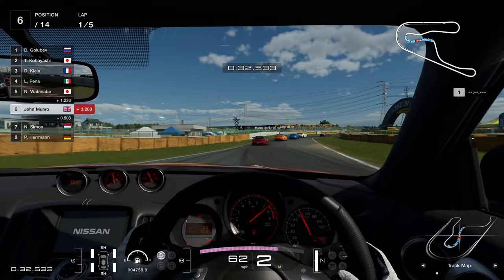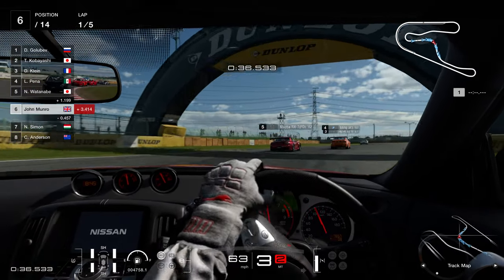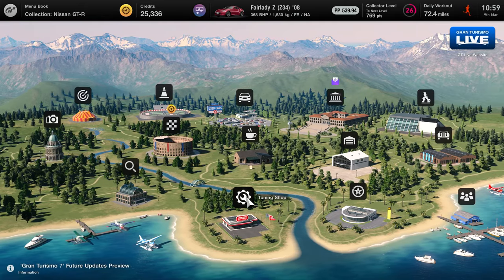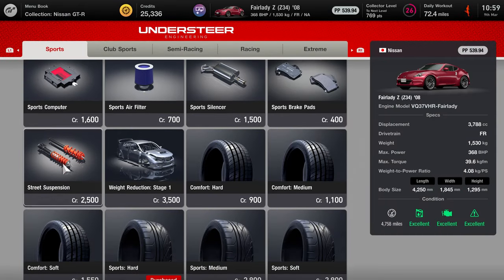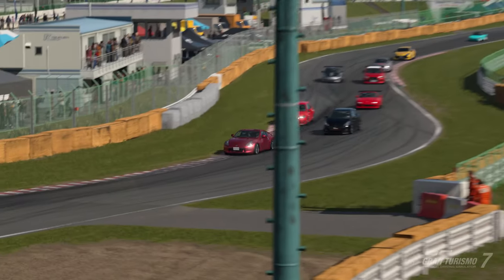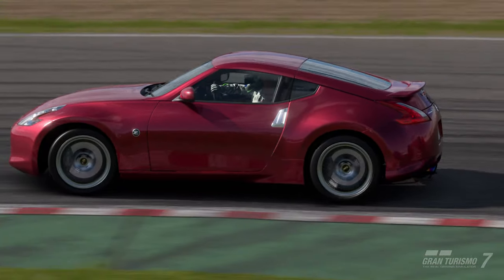Gran Turismo 7 is perhaps the most realistic feeling and difficult GT game in the series yet, providing a challenge to experienced sim racers and casual fans alike. Part of the realistic experience of a sim is setup tuning, and in GT7 this equates to buying upgraded parts from the tuning shop and fitting them to your car, opening up a wealth of opportunities to tweak your car setup and potentially make it quicker.